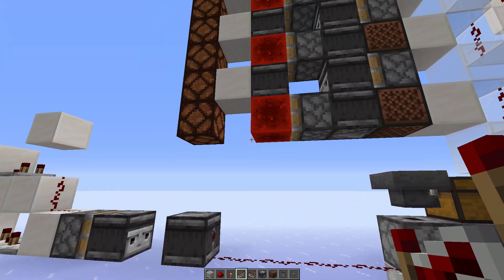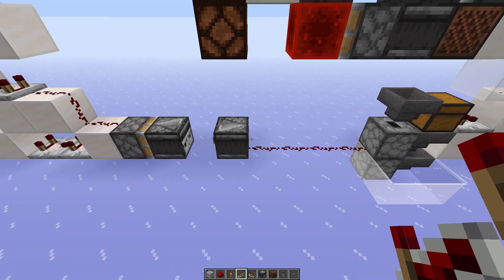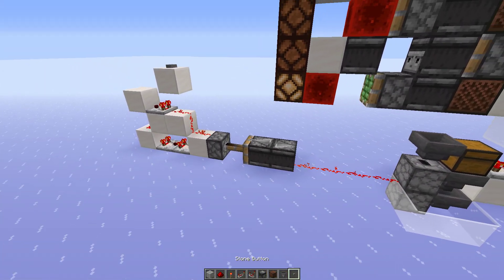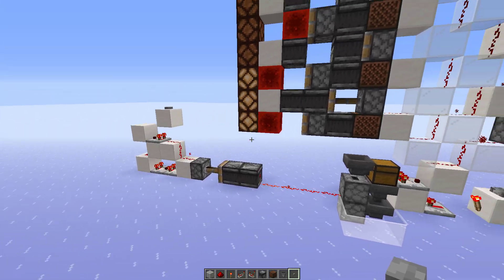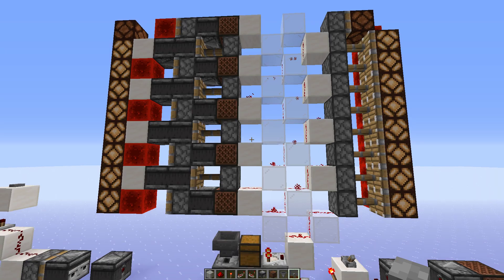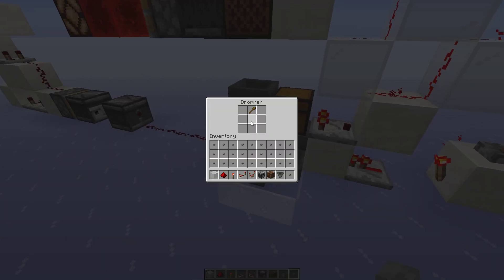So if we want to completely fill up the counter, we just need to create a clock for the droppers, like so. I'm using a double observer clock like that, and three comparators to get the timing right, and slowly but surely this will put all the items back in the chest, and leave the one item here in the dropper.